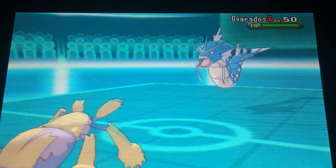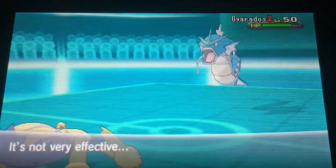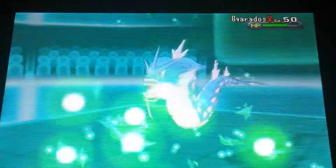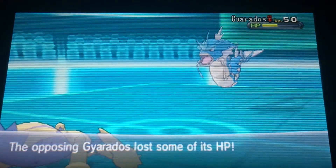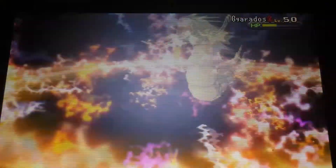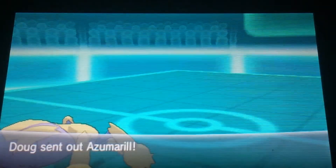I kind of predicted that switch so I went for Bug Buzz, but that's not effective because Gyarados is Flying-type. I then go for Energy Ball because I predicted a switch into a Ground-type, which he didn't do. He goes for Earthquake which does major damage. Gyarados is Life Orb, so I go for Thunder — he doesn't switch out, Thunder is super effective and knocks out Gyarados. One Pokémon down!